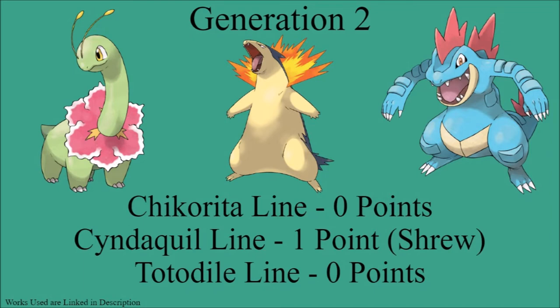Next up is Generation 2, with the Chikorita line getting zero points. While there may have been one or two sauropods found in Japan, the later Pokémon in its evolutionary line are more specifically an Apatosaurus, and Apatosaurus fossils have not been found in Japan, so zero points. Cyndaquil's line gets one point, specifically for Cyndaquil being a shrew. Totodile's line gets zero points, because crocodilians are not found in Japan. Generation 2 is not doing well in the zoologically accurate category.